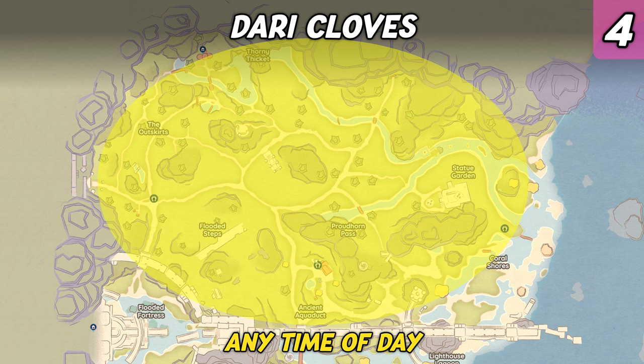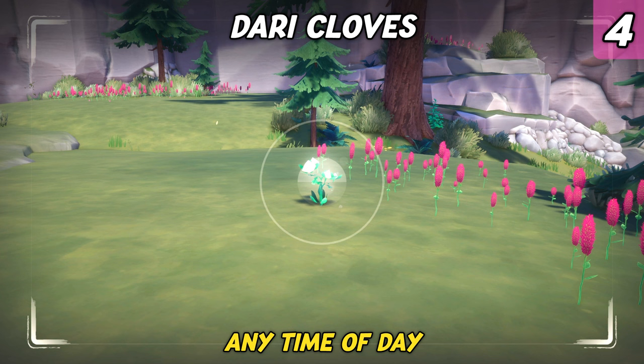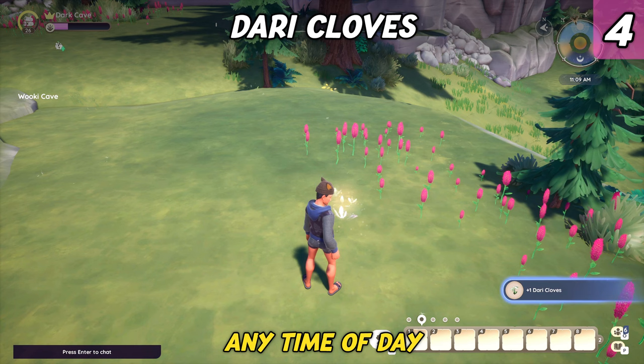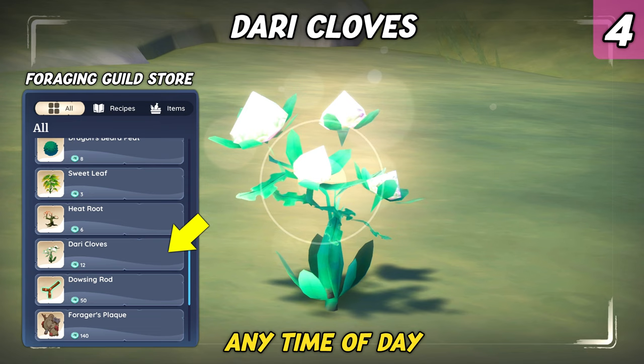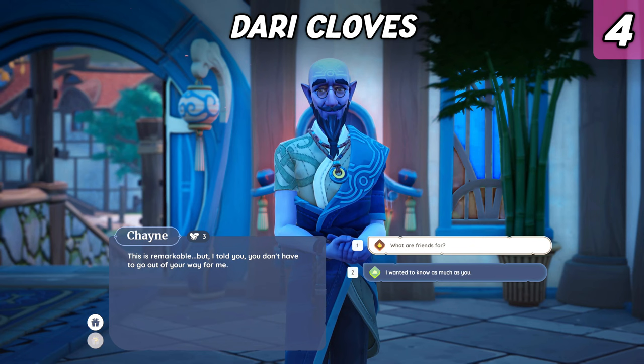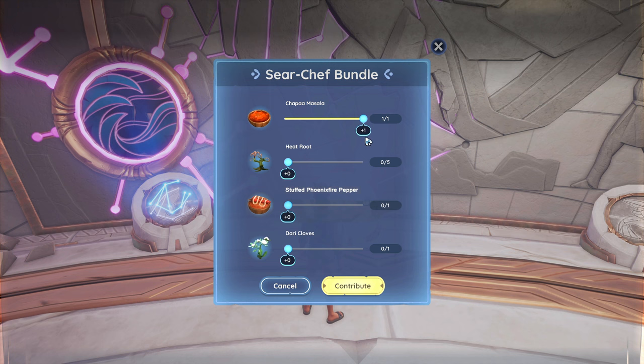The last ingredients required for the bundle are Dari Cloves — one of the rarest spices to find. They can only be found in the north of Bahari Bay, and while there are plenty of confirmed spawn points, it's rumoured that only two of them appear during a spawn cycle. We can assure you that they are extremely rare to find. Note that once someone has gathered the Dari Cloves, they will despawn within 5 minutes. Alternatively, you can purchase them from Ashura's Foraging Guild Store for 12 skill medals. There's also a quest that rewards you with 12 Dari Cloves — it's Shane's level 3 friendship quest called Stargazer.